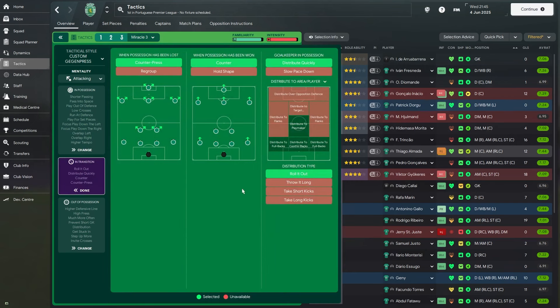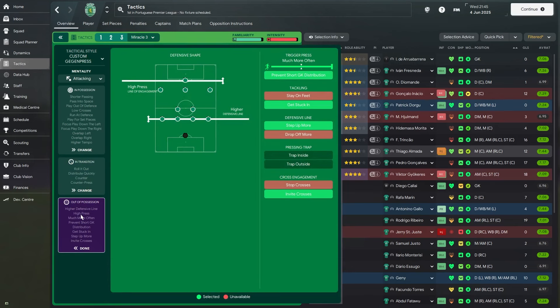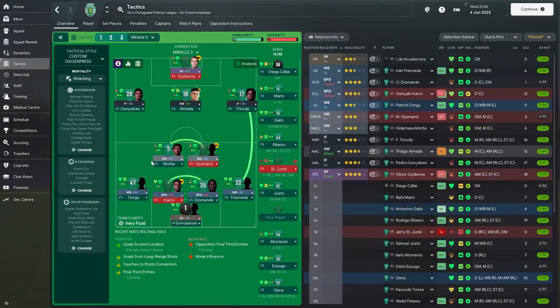In the transition instructions for Miracle 3, everything stays the same as the previous tactics. Out of possession it's high press, high defensive line, very similar instructions. It uses invite crosses — not stop crosses — though as mentioned, they used stop crosses in the final because Germany used attacking wing backs, so Indonesia had to find a way to deal with those crosses and prevent them from getting into the box.